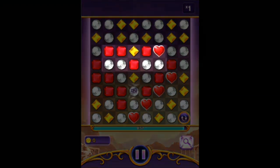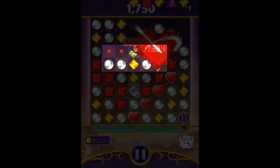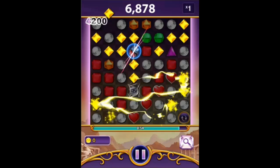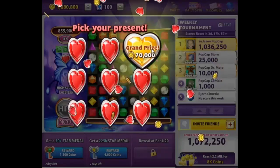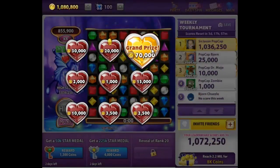Need a little help with that heart-shaped starting board? Try moving this gem upwards to give yourself a hypercube right out of the gate. At the end of every Heartstone game, you'll get to choose a sweet coin present. If you're lucky, you might select the maximum prize of 70,000 coins.